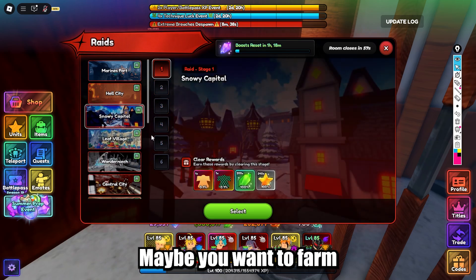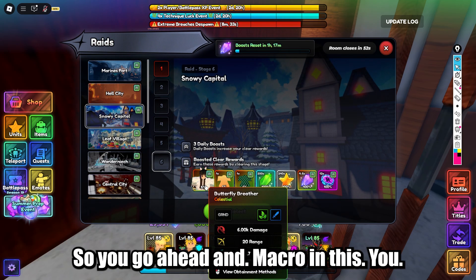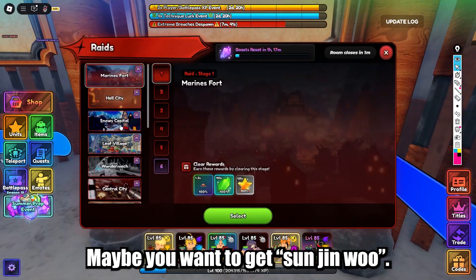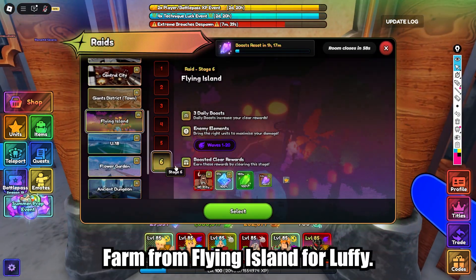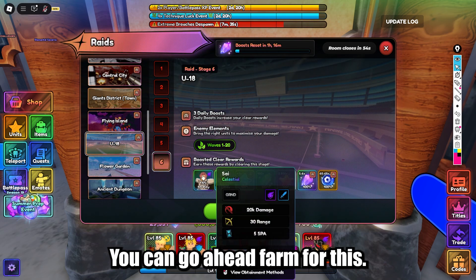You can go ahead and choose any raid you want. Maybe you want to farm for a specific unit — maybe you want to get Sanjin Woo, you can farm Flying Island. For Luffy you need Kaido too, you can go ahead and farm for that.